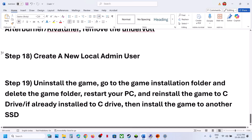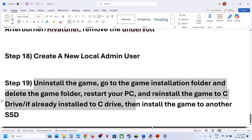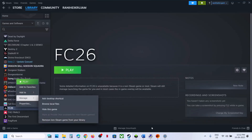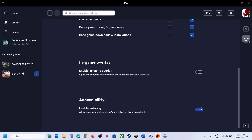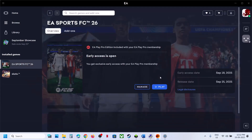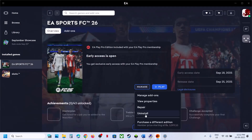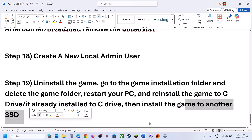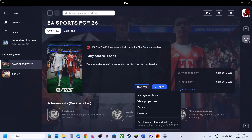The last step is to uninstall and reinstall the game to a different drive. If nothing is working, uninstall the game, restart the computer, and install it to the C drive if it was on the D or E drive. If it's already on the C drive, try installing it to another SSD. One of the steps shown in this video should help you fix the problem. Thank you so much for your time — please like this video and subscribe to my channel.